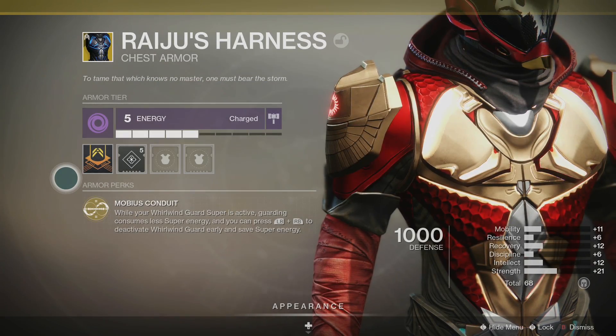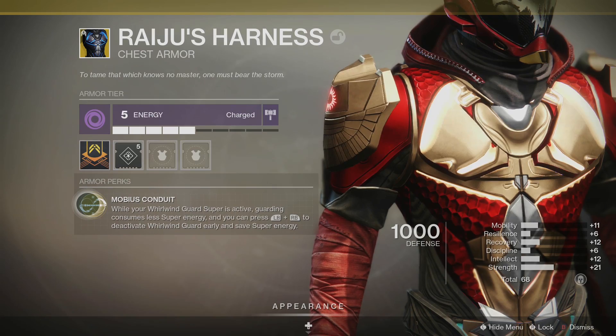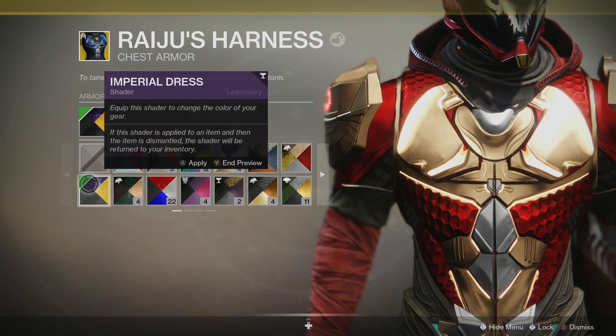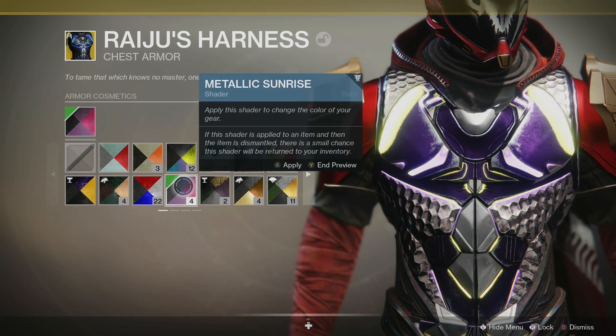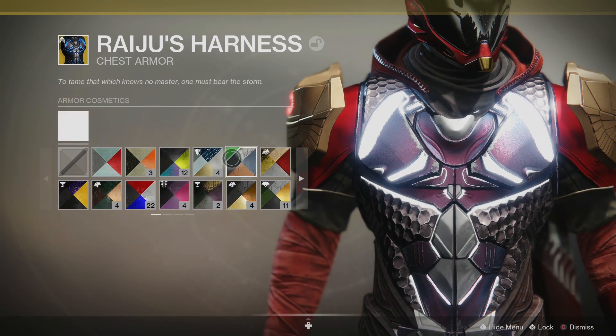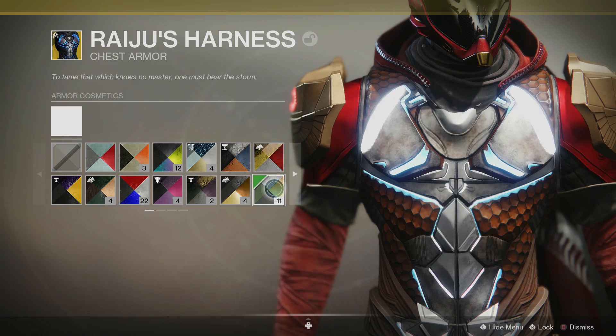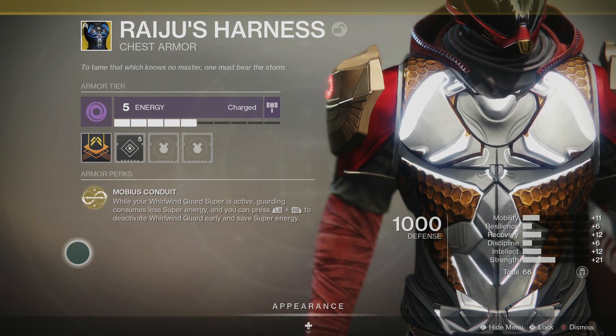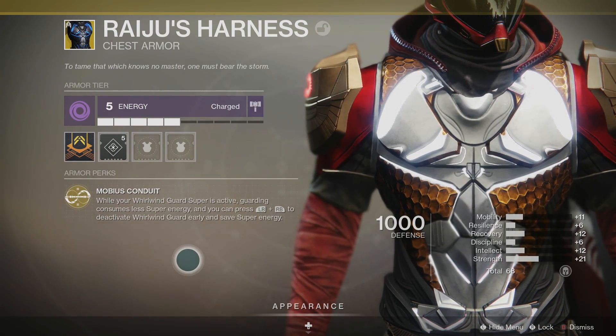With Raiju's Harness, the exotic perk is Mobius Conduit. Different shaders turn the glow and look of this chess piece — it's very cool. The perk states: while your Whirlwind Guard super is active, guarding consumes less energy, and you can press your super activation button again to deactivate your super early and save super energy — similar to Chaos Reach with the Geomags.